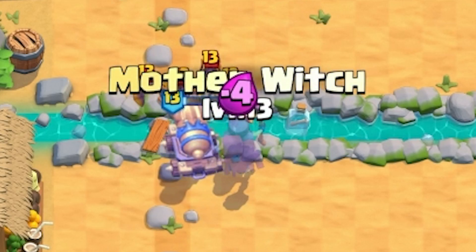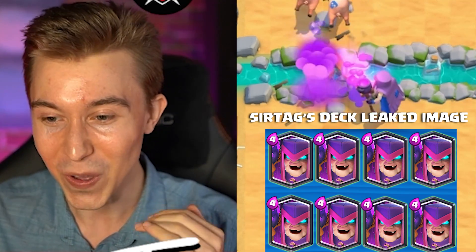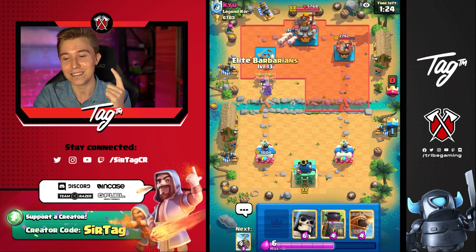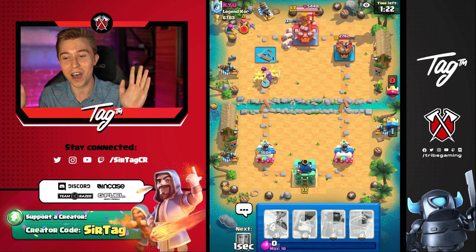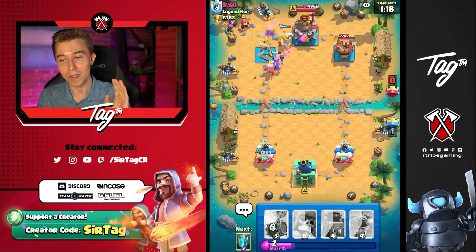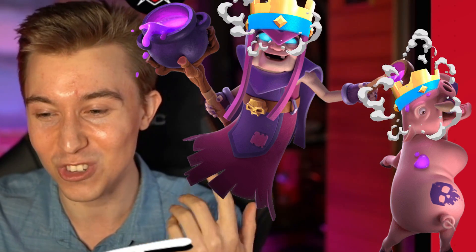So we're gonna hit him up with another Mother Witch, because that's what fun is in this game — dropping as many Mother Witches as possible. We've got four Piggies from that; it's literally Royal Hogs out of nowhere. It's the only thing that Clash Royale has never experienced before — your opponent dropping a unit and then you get more value than that unit is worth. I can't believe the Mother Witch is that much of a magician.